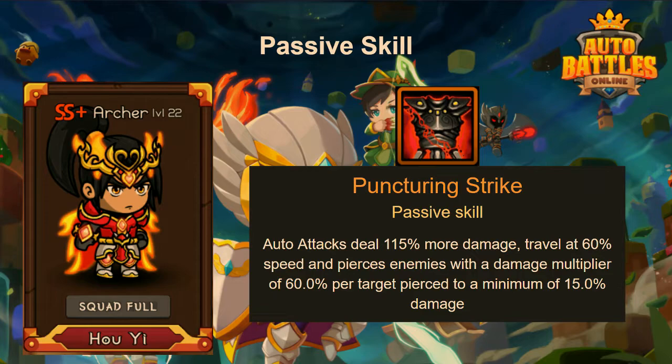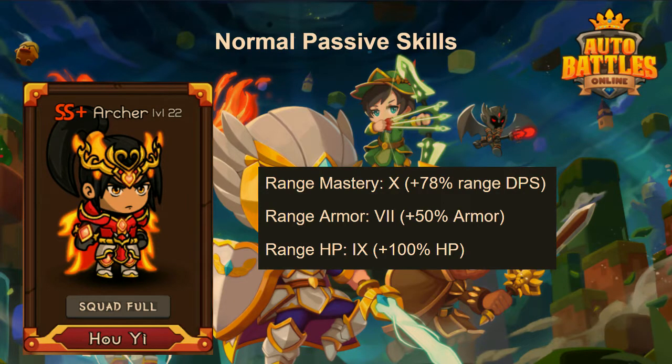In raids and most boss fights you may want to turn off his active skill, except in the Slimed Claws fight. For his normal passive skills, I haven't done enough ranger videos to know if his range DPS, range armor, and HP stats are good or bad — you mainly care about the range mastery part and they might adjust it depending on how he performs in the meta.